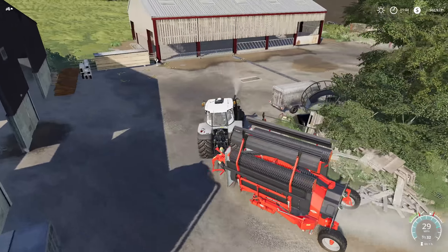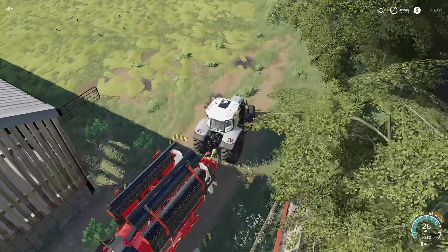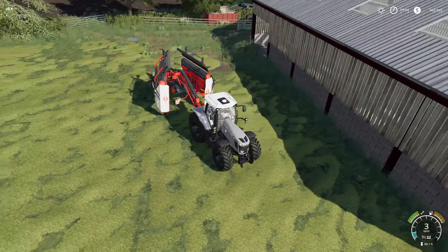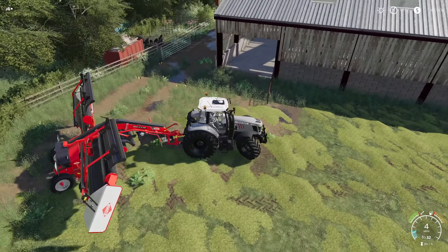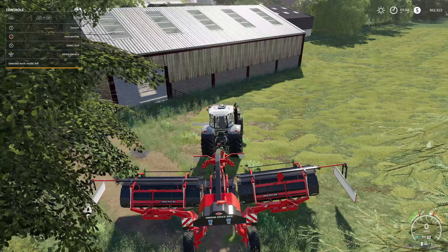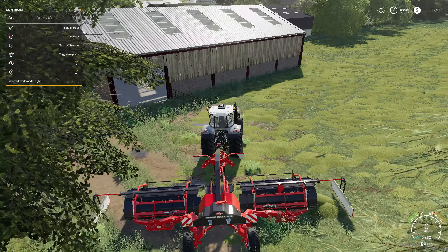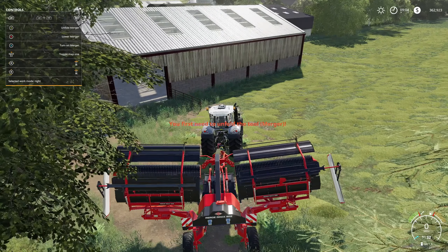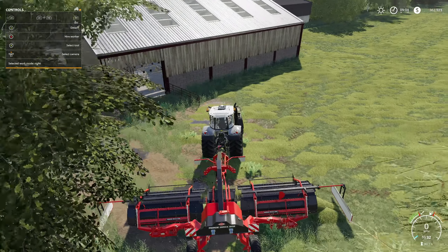There's one — spin this guy around, drop it down. Unfortunately with these mergers they do take a minute to figure out what they want to do. I want it to spit out on the right. Going into the help menu — toggle work mode — okay, they must have fixed that. You can't do fast farming with these, it is what it is.